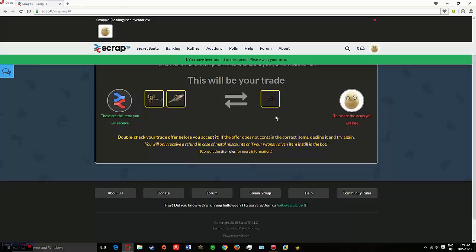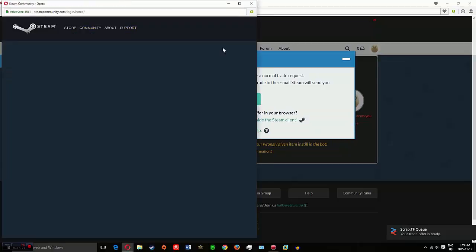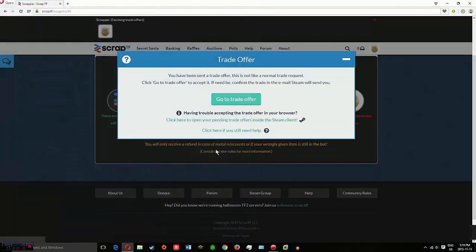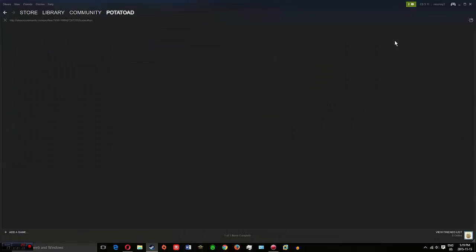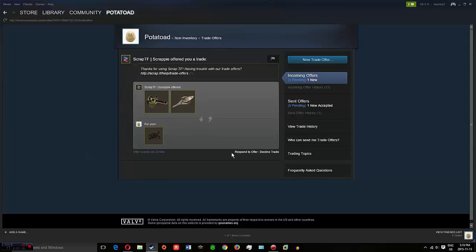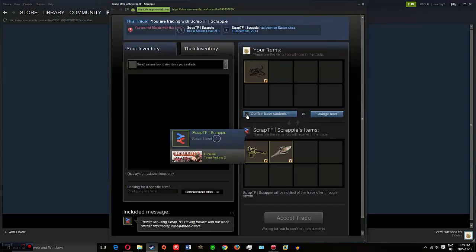And you do that. Then here's the queue. I will get a trade offer. I just cancel out of that and do it in Steam. Here's my Steam. See, here's the trade offer. I just respond to offer. I confirm. I see only one piece of scrap metal.